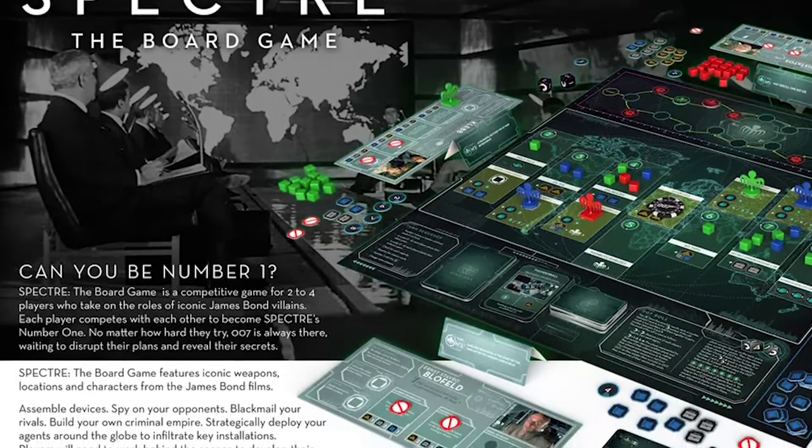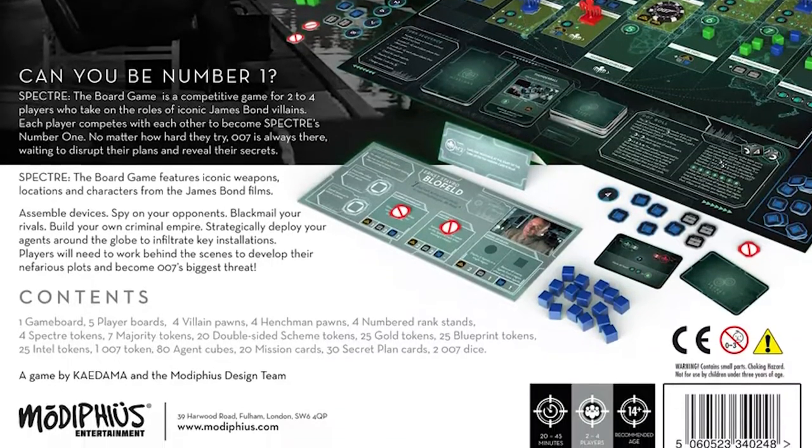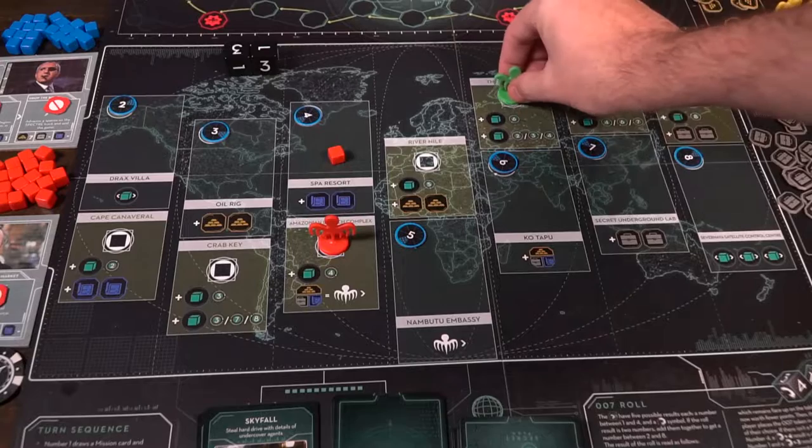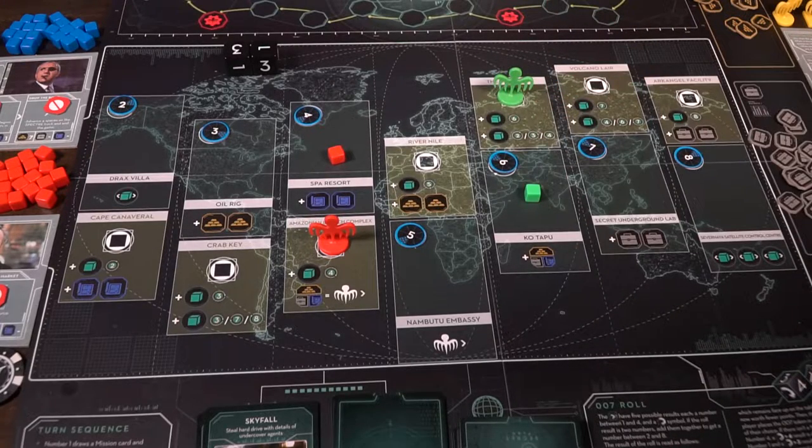In the game Spectre, you're playing in the world of 007, but as one of the members of Spectre. Spectre is like the evil League of Evil or the Villains League, in which one player is trying to be number one and everybody else is going to be underneath them. Your objective is to complete missions, move along the Spectre track, gain control of territories, utilize resources, and improve yourself along the way.